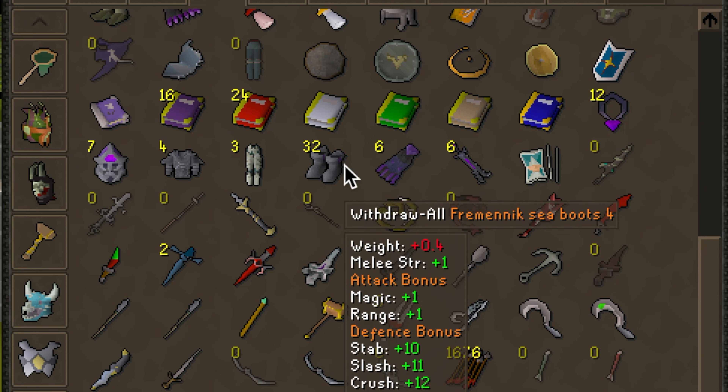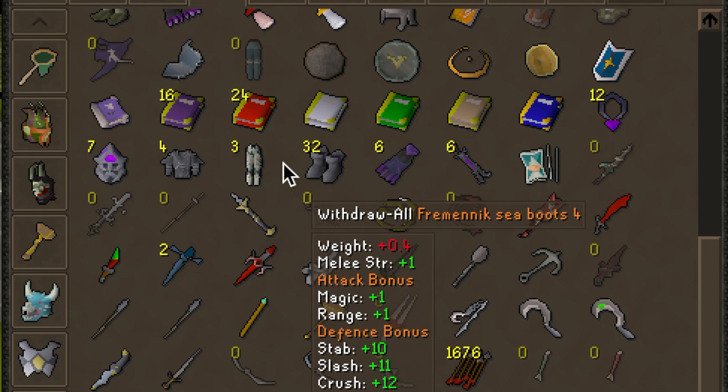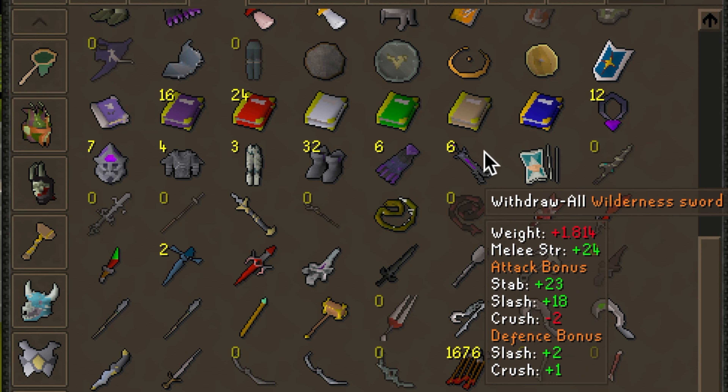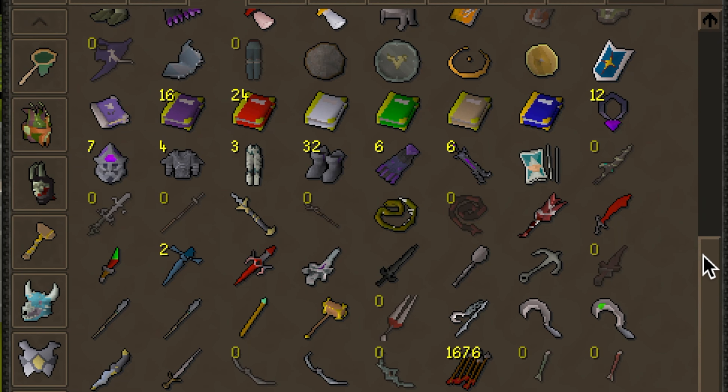The Fremenik Sea Boots are amazing — they can teleport you to the Fremenik area, which has a lot of benefits. The last ones are going to be for your higher level players, but definitely worth it. The Kandarin Headband can teleport you to a guy for Master Clue steps. Varrock Armor — all of it. Do your diaries. It's totally worth it.